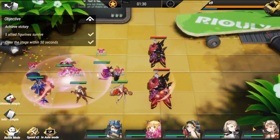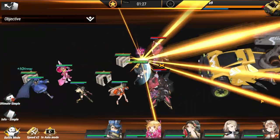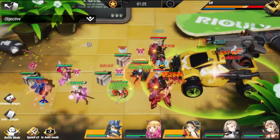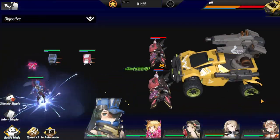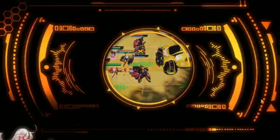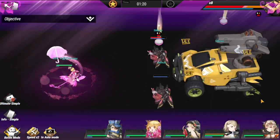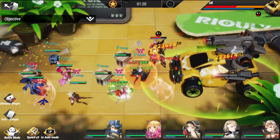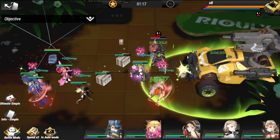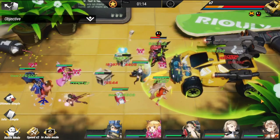This stage isn't really that hard. It's just more about using the right figures. Re is actually very very important because of the tremendous damage she does. Sakura is also important here for the silence, and the rest are more supplementary at this point.